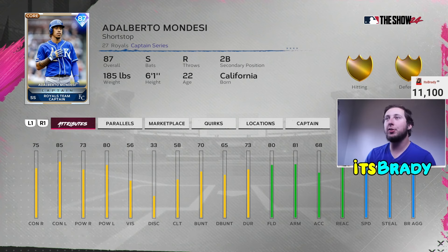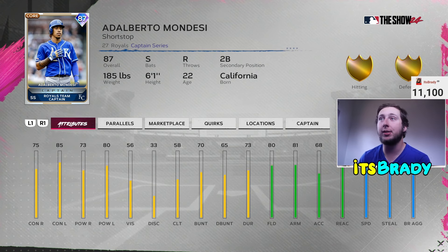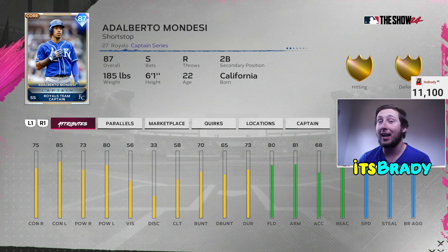The next two cards are from the XP reward path — they are not sellable but you can get them really fast through the hitters team captain pack at around 100,000 XP. My number one this year is Adalberto Mondesi. If you've never used him, this card is just amazing — he always hits really above his stats. You can bunt cheese with this guy all day: 97 speed lefty, he's going to hit 500 if you bunt cheese. He's got a 70 bunt and 65 drag bunt — that plays.